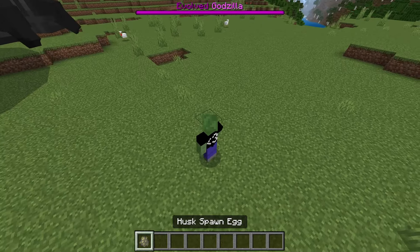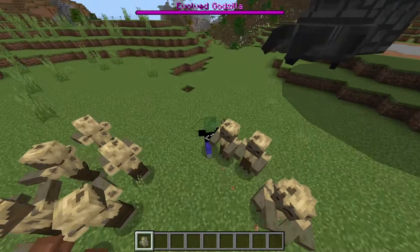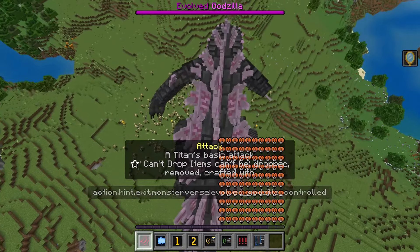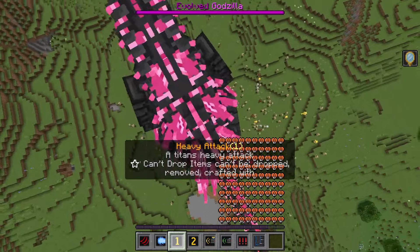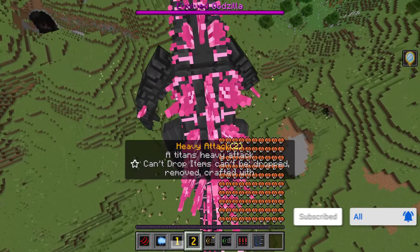Now it's time to see how strong Evolved Godzilla is. First, let's get an Evolved Godzilla spawn egg for later. We're also going to spawn in some husks — these don't die in the daytime — so let's spawn in a whole army and see how easy it is for Evolved Godzilla to take them all out.